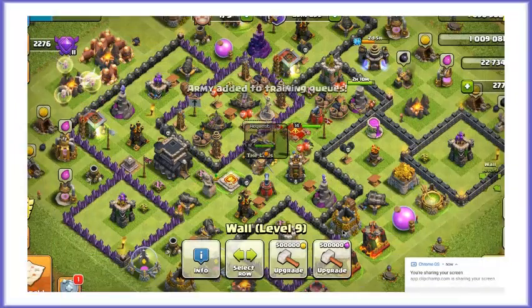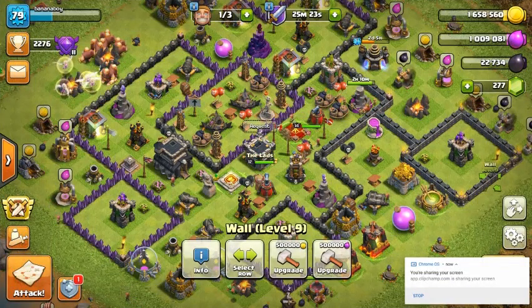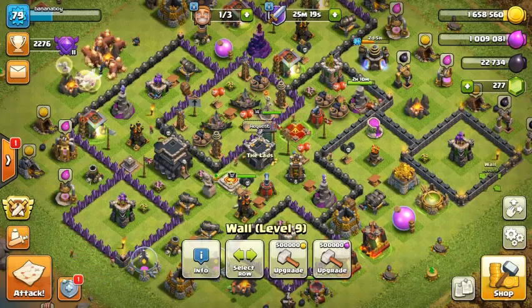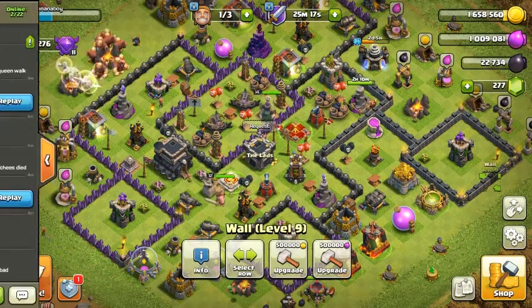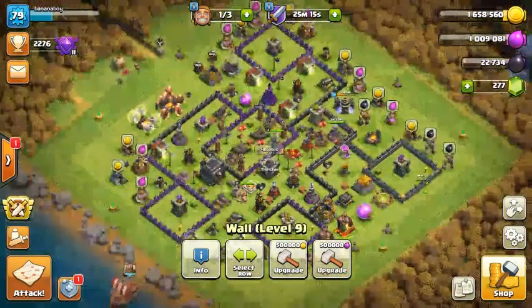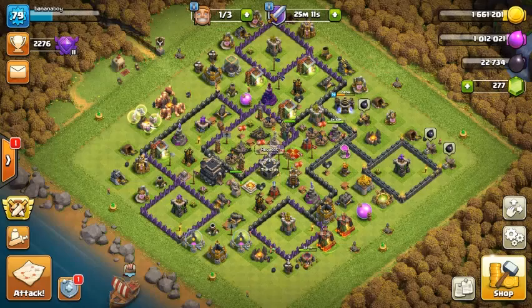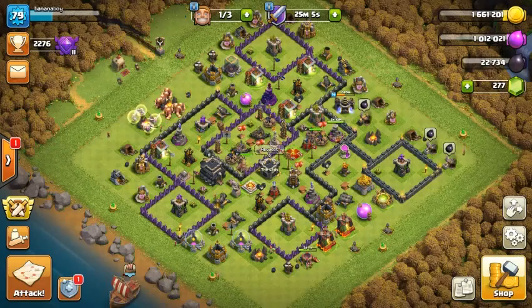What is up guys, welcome back to the channel. My name is Phenomenal Boy and today we're going to be looking at what I'd say is the biggest thing that Supercell are adding to the game this year. You probably know what it is — it's the new siege machine, the Log Launcher. I personally think it's up there with the invisible spell and the headhunter as top additions this year.